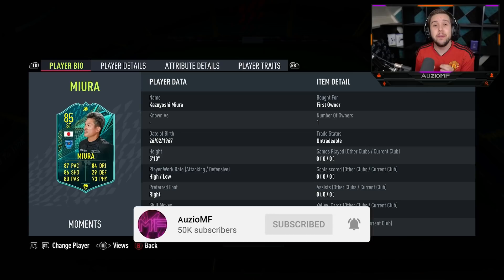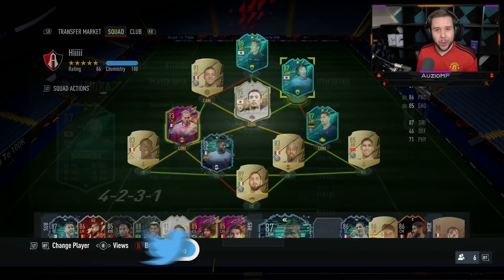What's going on guys, Auto here, welcome back to a brand new video. So today EA have released their first Moments Duo and it is going to be Mura with Nakamura.